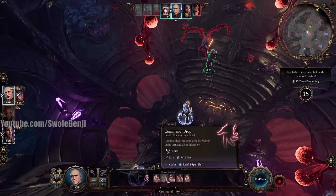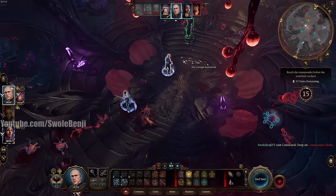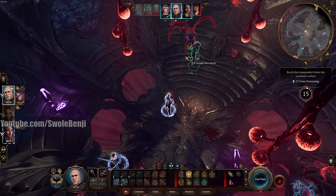Run up to the boss and use Command: Drop. This drops Commander Zalk's weapon. It's not the highest percent chance to succeed but we have about four chances to do it. The weapon dropped — that's what we want. There's the Everburn Blade. We're going to pick that up and immediately give it to Lazel to beat down this enemy with. It also dramatically drops his DPS.